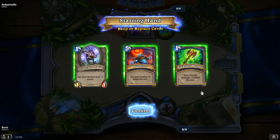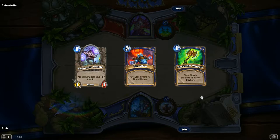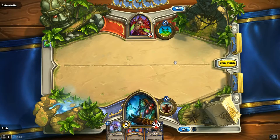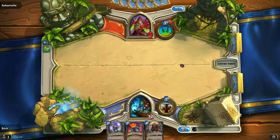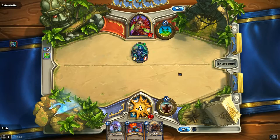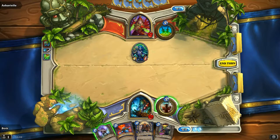Now I go first, which means I can use Rockbiter — that's free damage in turn one. Let's just go and do that. That's free three damage basically in turn one — this is awesome. Now the Shaman power — summon a random totem. Random totem is really random, there are like four or five kinds of totems. Let's see what we get — we get a healing totem.